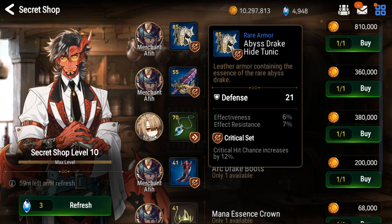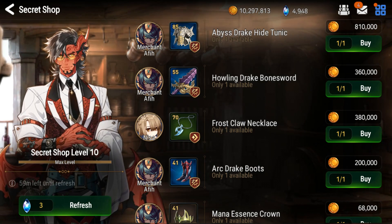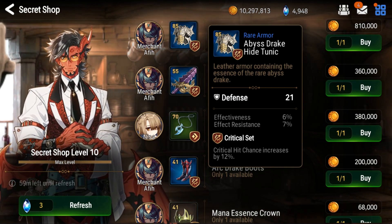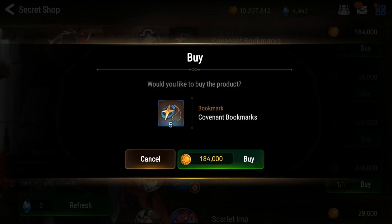Here's an 85 blue on the crit set, which is pretty good, but we can only see effectiveness and effect resistance as substats. It's also 800k gold, which is very expensive, and I could potentially craft something better than that in the sanctuary. Got some bookmarks pretty fast, that's cool.